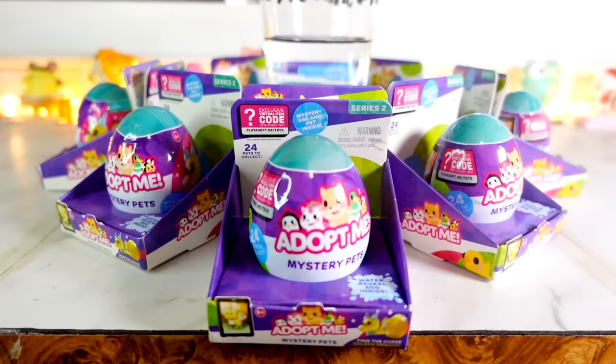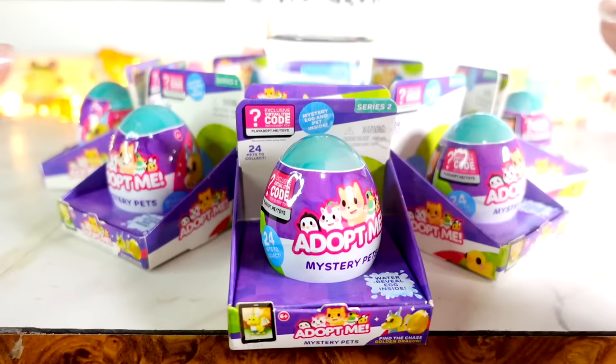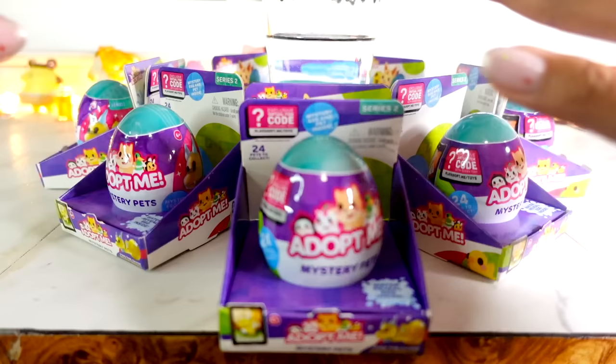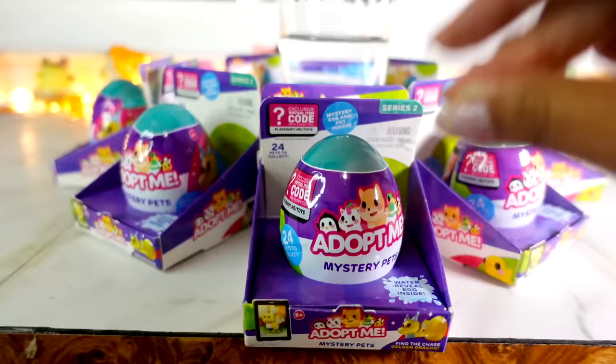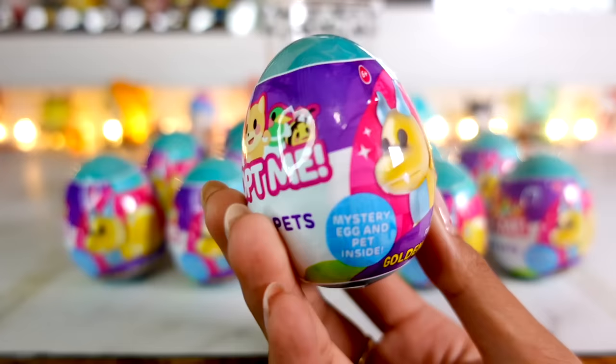Here we are at my desk. I have 12 Mystery Water Reveal Eggs here. We're going to open the Water Reveal Mystery Eggs first — the tiny eggs — and then the big eggs after. There are exclusive codes that come with each egg, so I'll be revealing those so you guys at home can get the item for Adopt Me. And the chaser we're trying to get this time is a golden dragon figure — hopefully we get him!